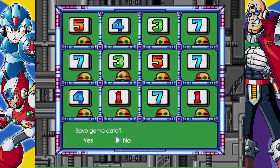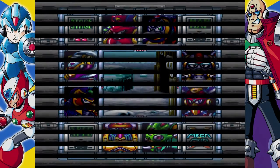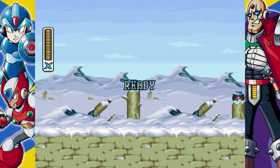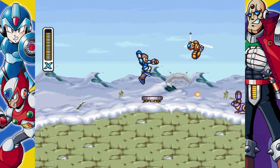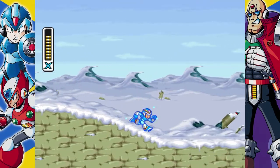So now that you have the fire weapon, you can go into the Chill Penguin stage. We're gonna pick up a heart tank — if everything doesn't kill me first.